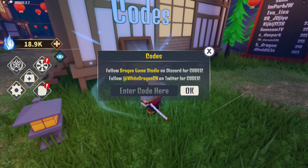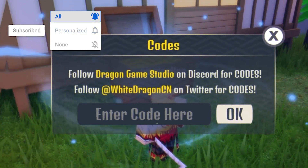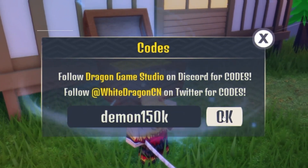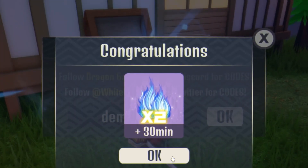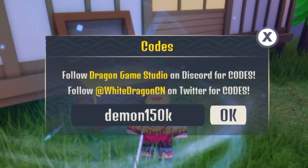The first code today is going to be the code 'demon150k'. Click OK right now — this gives you 30 minutes of double boost.